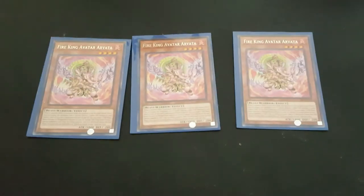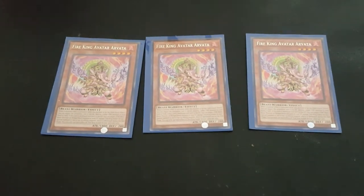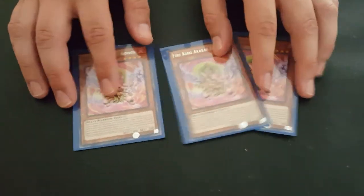Then we got three Arvada. When an effect of a monster activates on the field you can negate it by destroying a Fire monster, and when it's destroyed you can special summon a different Fire King out of the graveyard.